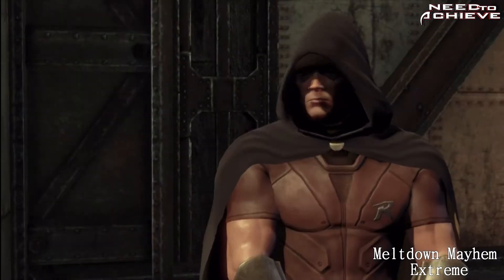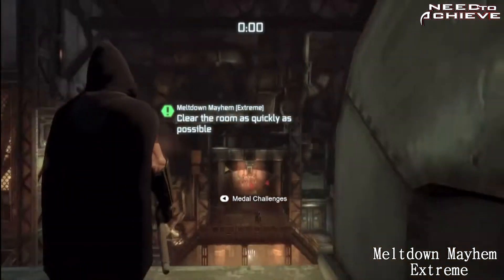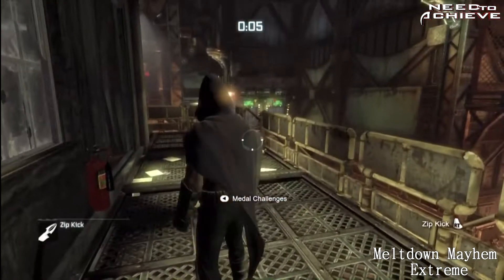Pazma here from Need to Achieve. This is Predator Map number 7, Meltdown Mayhem Extreme. First things first, you need to take out the guy walking up the stairs to the right side.